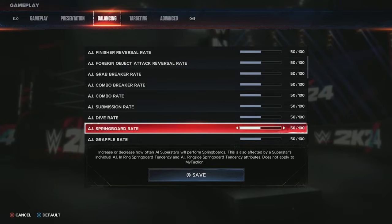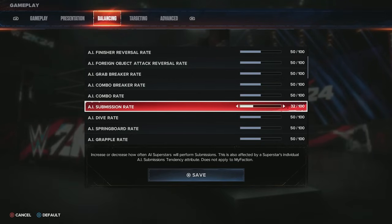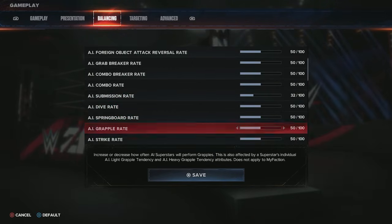The strikes reversals, grapples — all of that you can decide and dial up or down. Dialing down means less frequency, dialing up means it happens more often. For the AI submission rate — how often the AI performs submissions on you — I lower this, because not every wrestler does a ton of submissions. I might set it between 30 and 40 just to reduce it a little bit — I don't need Omos doing submissions.